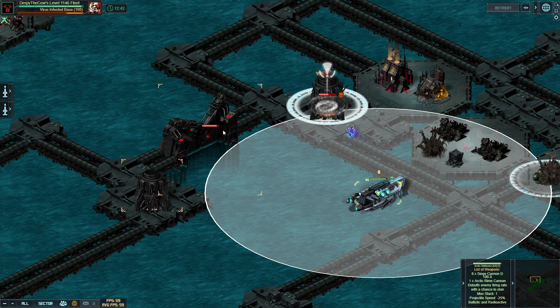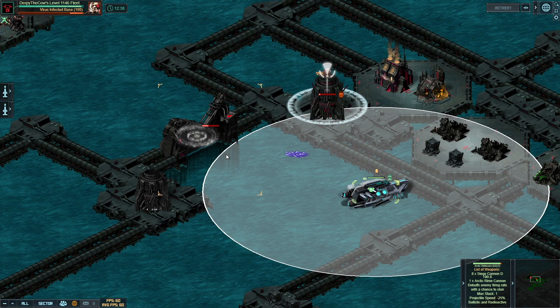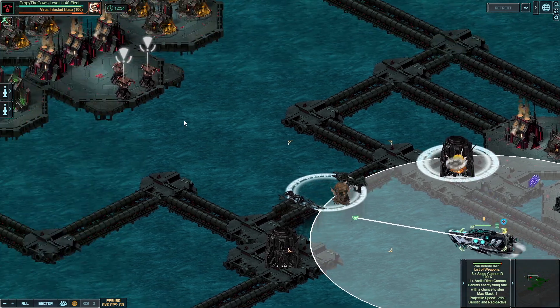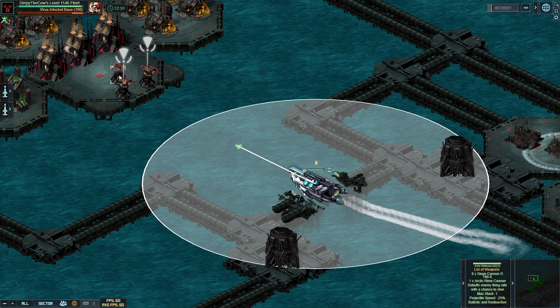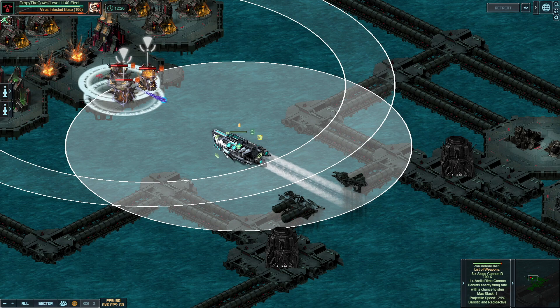At this point, the majority of the target is dead, but the hardest, most damaging part is at the very end — the two ballistic commander turrets as well as the one launcher one. Again, just click on the launcher one right here, and that will put you inside the minimum range of the other two, and that is the target complete.